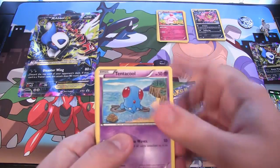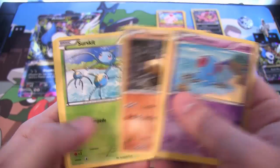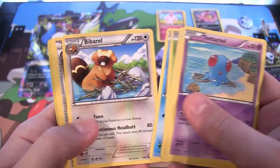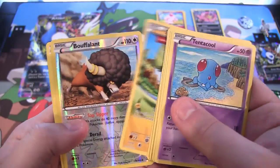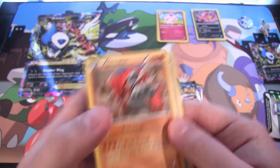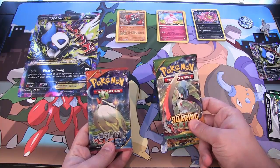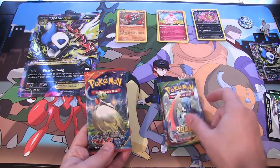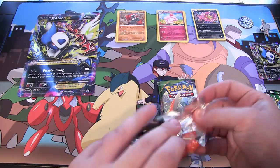Now we're going to get Primal Clash for this one. So, Tentacool, Torchic, Hippopotas, Surskit, Barbauch, Barbell, then a Scorched Earth, Electrike, Buffalant, and a Groudon. A Groudon — it's awesome as always. Also, it's kind of cool how we have both the Megas right here too, before I open this — I just kind of noticed that.